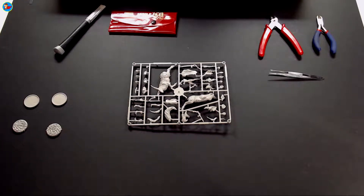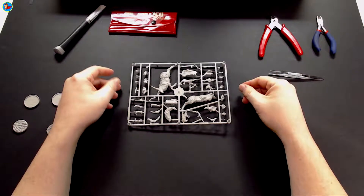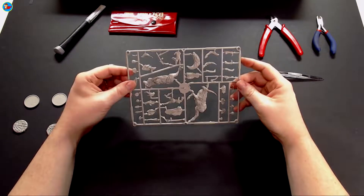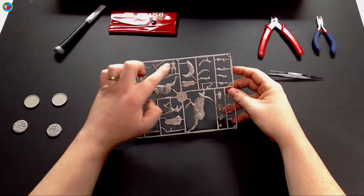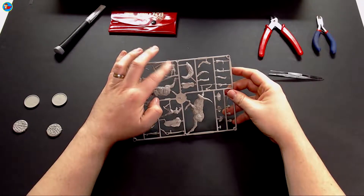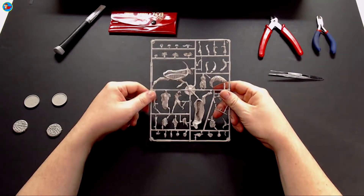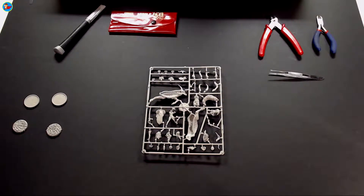Welcome back to another episode of Super Hamster Plays Kingdom Death Monster. In this video I'll be assembling two of the survivors - the story survivors that come with the base game. Everything in this series will be using just the base game version 1.5. Here you can see we have the screaming antelope and the hand sprue, but we're not assembling those - we're going to be assembling what's known as the intimacy survivors.